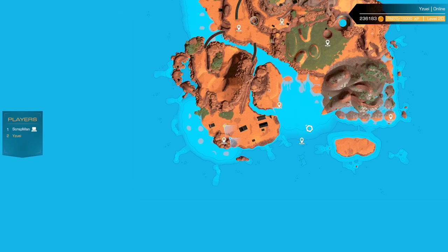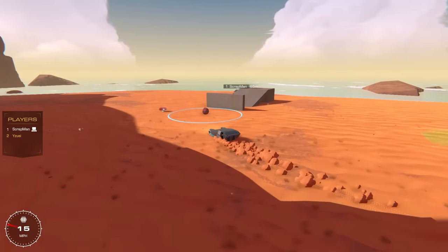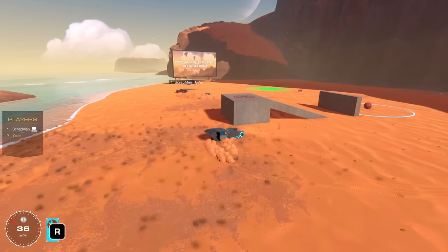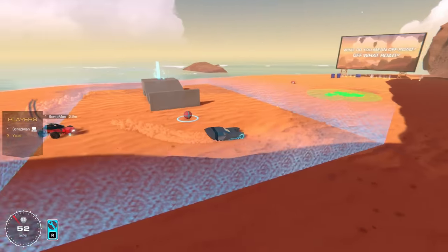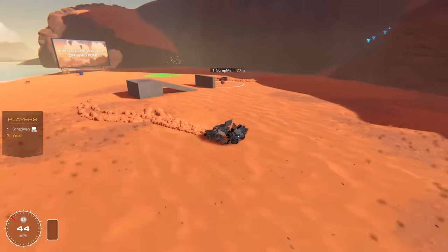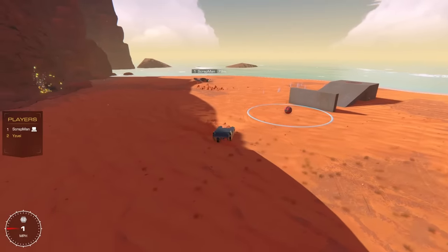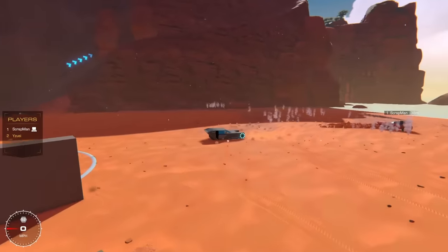Moving to the northernmost spawn point for another round. Three two one battle! Shots go wide. One player realizes mid-round they have boost and hadn't been using it — now they can boost away to dodge. After more back-and-forth maneuvering, one player shoots fast and catches the other off guard for a hit. That's one point scored. Score is now tied or updated — moving to the grassy area next.